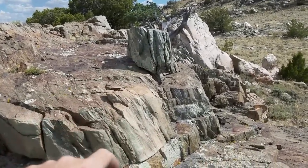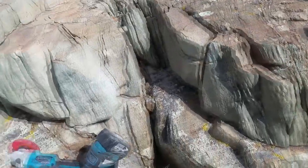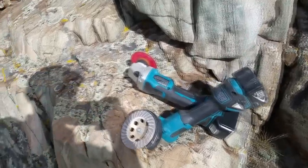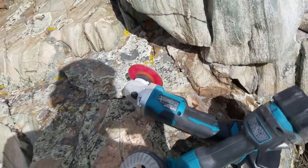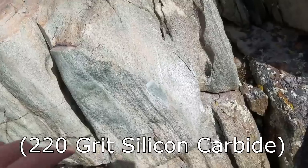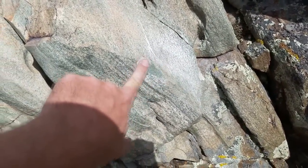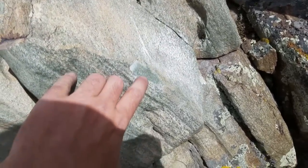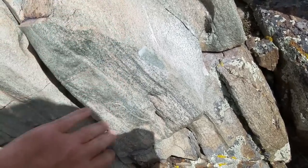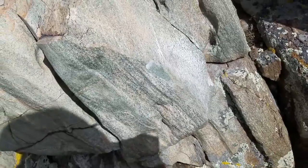I found an even bigger outcrop. This is all green but there's just no real translucency. The way I assess that, I've found two tools to be really useful: battery-powered angle grinders — one with a diamond disc and one with a disc for polishing granite countertops. You can cut an edge on any sample with the diamond disc and then polish it down with the granite polishing disc, and you can tell very quickly if it's worth chipping any rock off. When you find really nice jade you'll see the translucency right away.